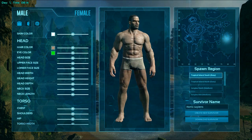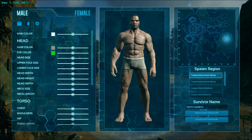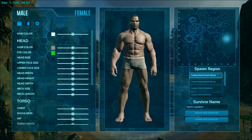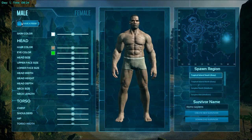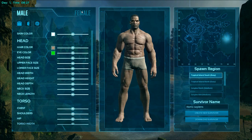This is what you are going to get when you first load the game and you join a server, be it official, unofficial, single player — this is what you are going to get. You get a choice between male and female. You can either save a preset, load a preset, or you can randomise whichever one you want.